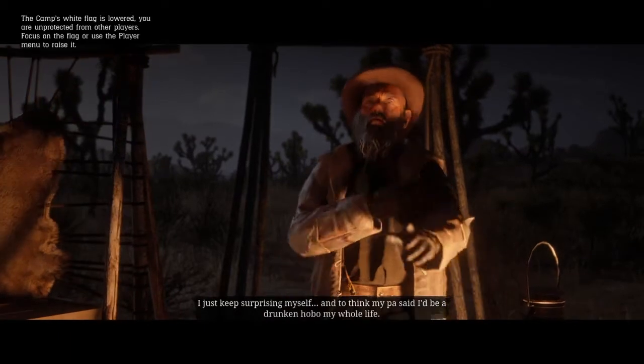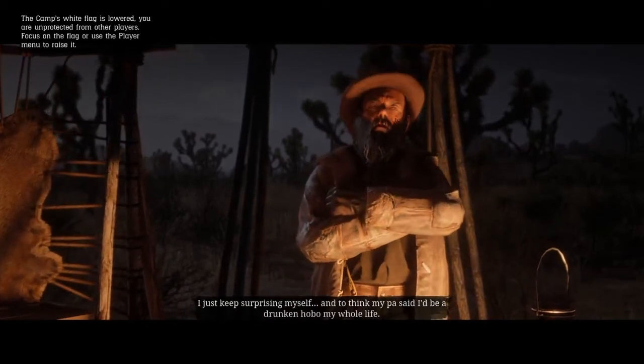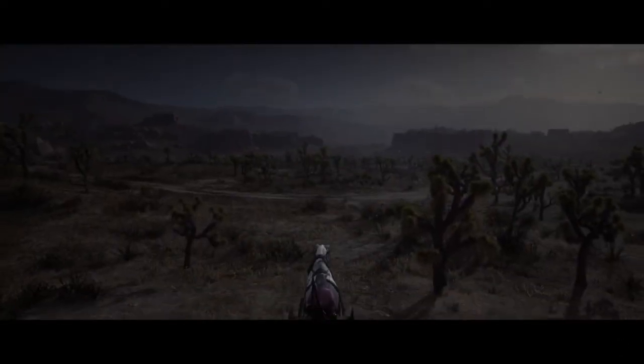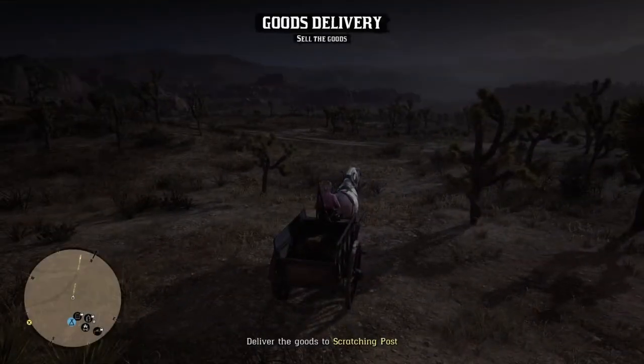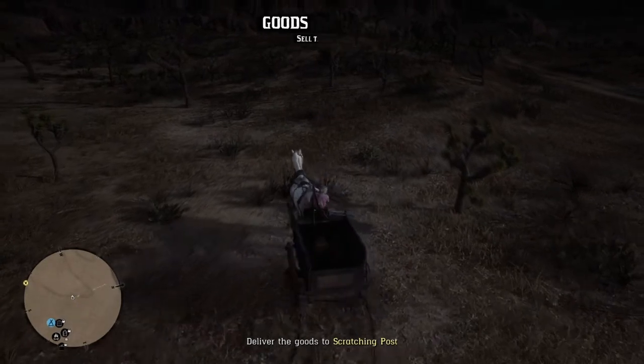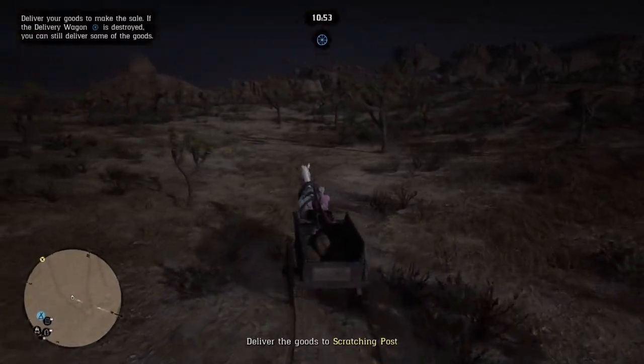My camp is in Gaptooth Reds — that's the best spot for me. Nobody comes over there. There's no deer but there's some does out there, and that's all you need. You just need a couple of those, sell that, get the supplies, and sell it. Look how easy this delivery is — just turn around, look at the clock.